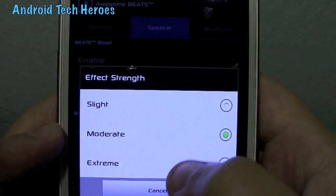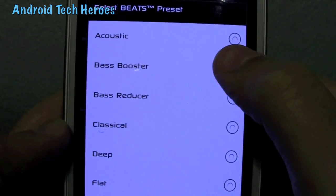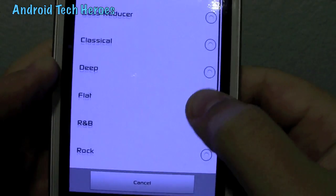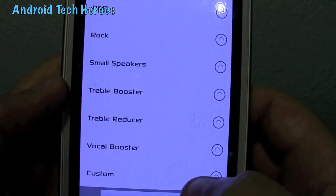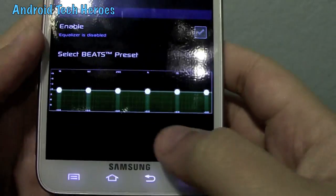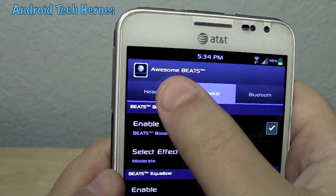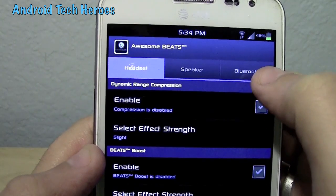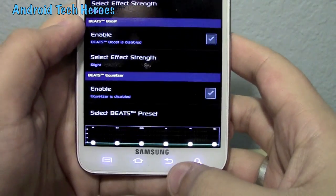There are three different strengths, or you can preset your own — going all the way from acoustic to bass booster, and you can see them and even customize it down at the bottom. That's just for your regular speaker. You also got headset, which does the exact same things, and Bluetooth. That's something you'd really want to look at.